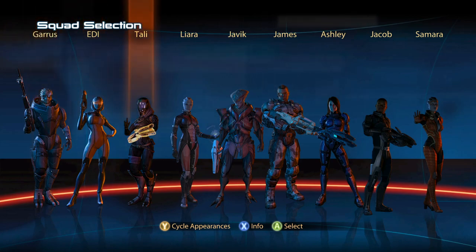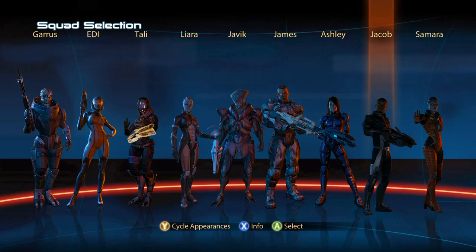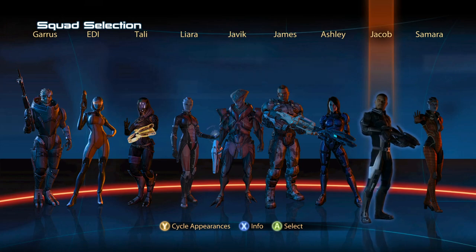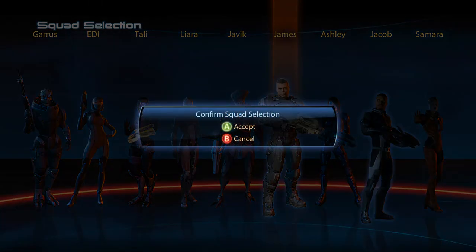It's these N7 missions that allow you to take these extra members. And we're going to fight with Jacob and James.